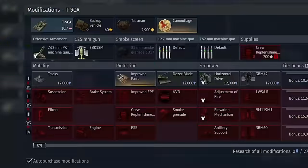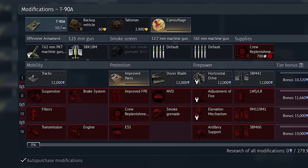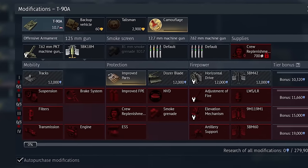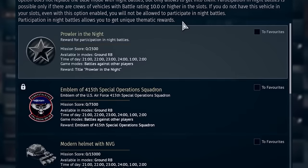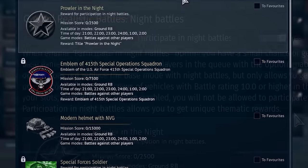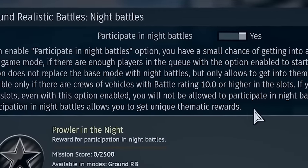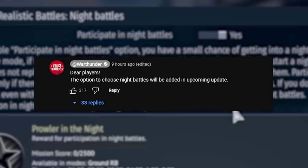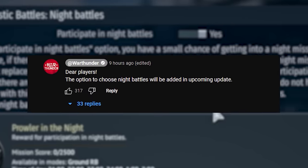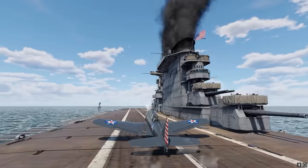One of the best changes to the update is that night battles are now completely optional, so you won't be stuck in your stock tank being able to barely see anything anymore. Although Gaijin do want to encourage people playing night battles, so they're offering rewards like loading screens and profile icons if you do choose to participate. It seems that this feature hasn't actually made it to the live server just yet, but Gaijin have said the update is still coming and it will look something like this when it comes to the actual game.